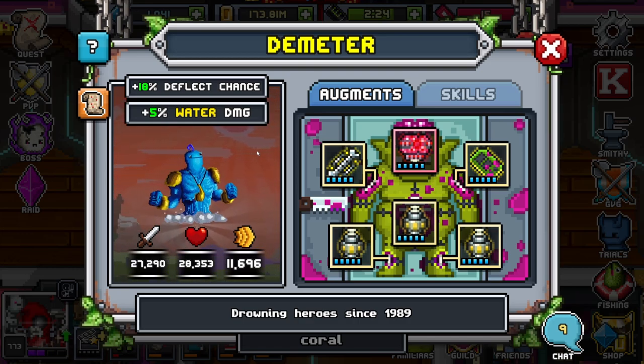For the stat spread, I'm not really feeling the speed for Demeter, but it's not too bad — still okay. They have pretty decent stats all around. They are one of the middle-ground deflect familiars, but in my opinion he's still very, very solid.